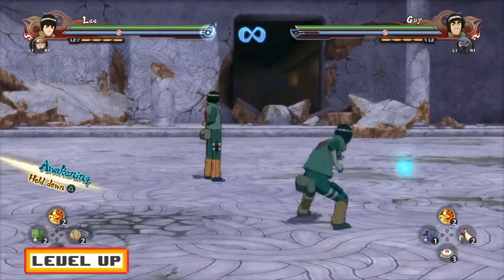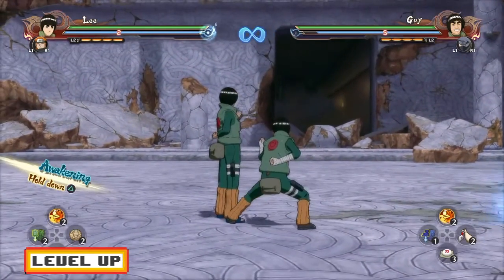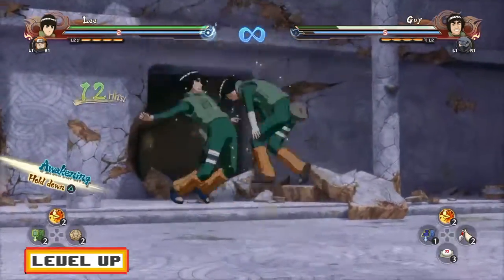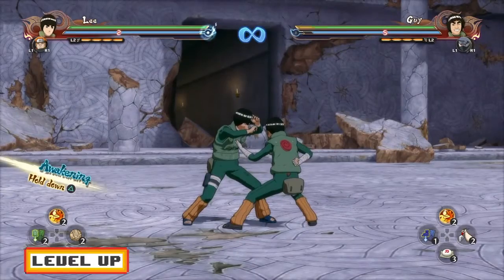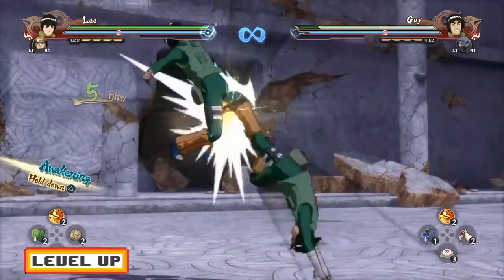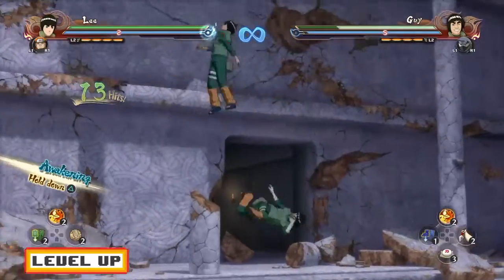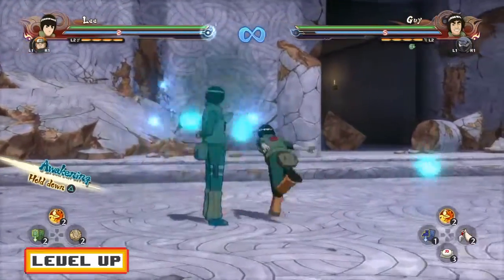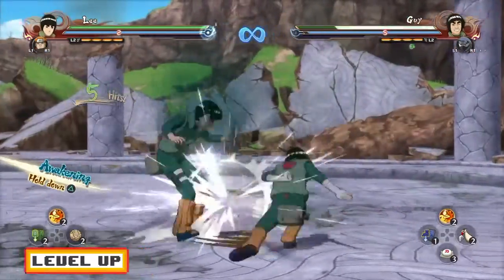For the up combo, seven hits in you can cancel when he's doing those little kicks, as you can see. If you want to get a defense down tag in, as soon as he starts doing those kicks you want to cancel and then go for the defense down tag.